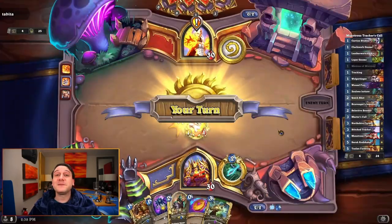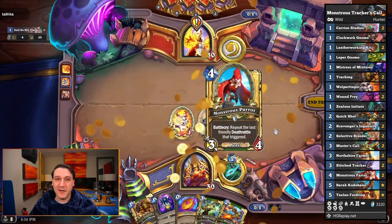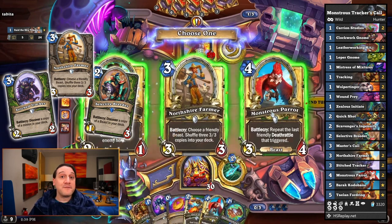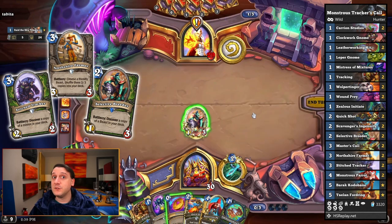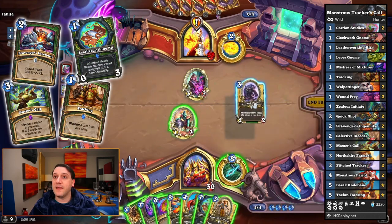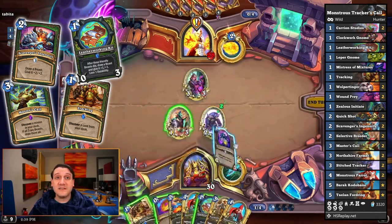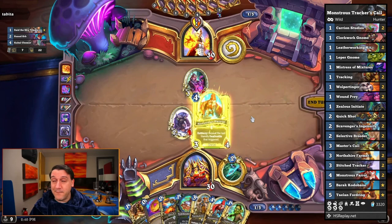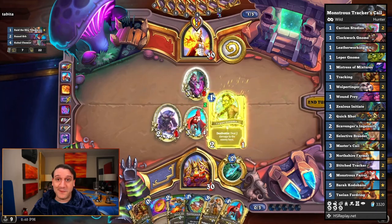Though in Wild, it's possible to get even more progress per game with this Monstrous Tracker's Call deck. It includes Stitch Tracker and Northshire Farmer alongside Selective Breeder for an entire flock of Monstrous Parrots to repeat the five death rattle minion slots and two Carrion Studies minions you discover. With Scavenger's Ingenuity and Leatherworking Kit for beasts and Master's Call with Tracking for others, you can whip through this achievement faster than Carrion could clean a corpse. Good luck taming these Monstrous Parrots.